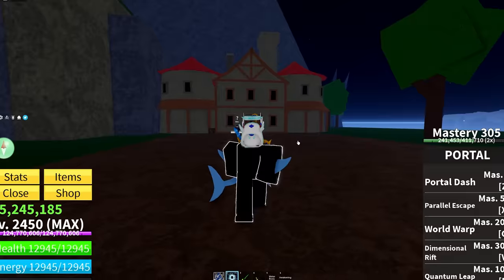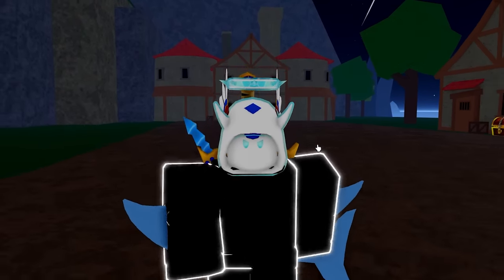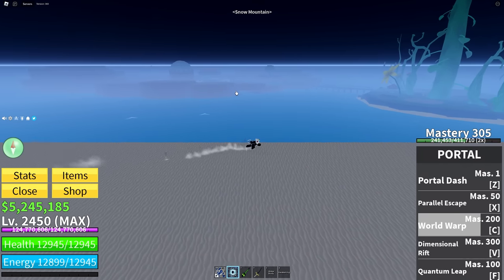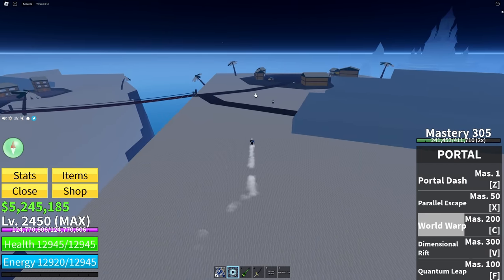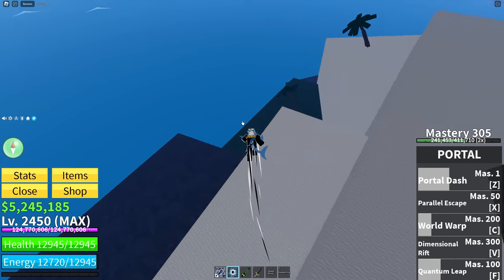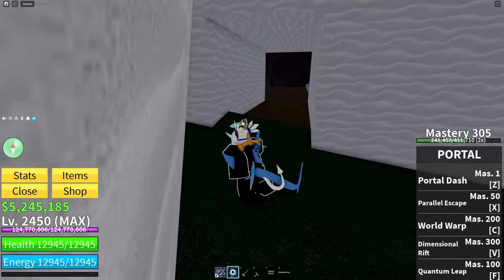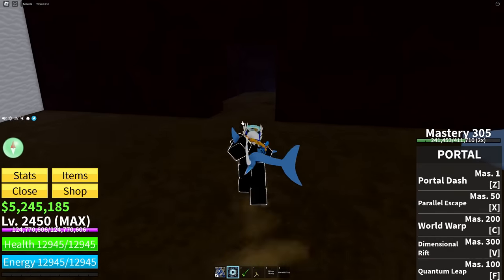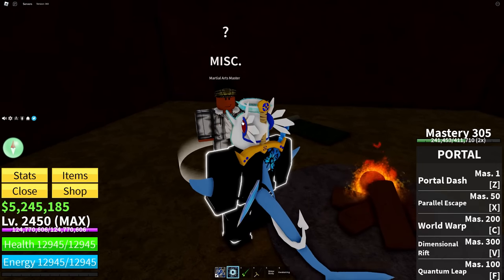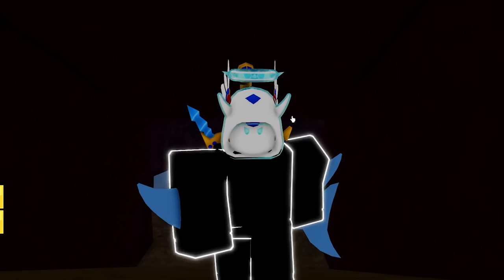Once you've gotten all those fighting styles to mastery 300, you can unlock one of the strongest fighting styles in all of Blox Fruits — superhuman. To unlock it in the second sea, go over to the snow village area, which is right next to the spawn area in the green zone. Go to the far right side and there's a little drop-down with some random grass in the snow. That grass marks a secret cave where you can learn the superhuman fighting style. Do not make the mistake of only using one fighting style while grinding.